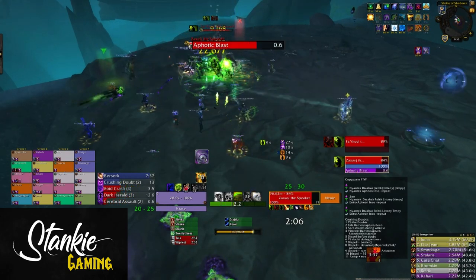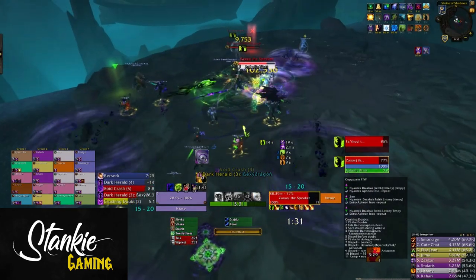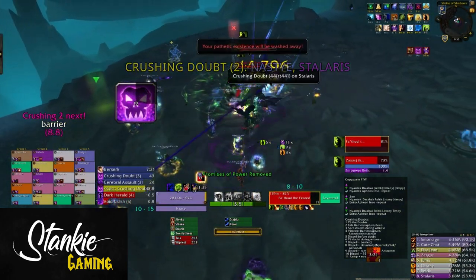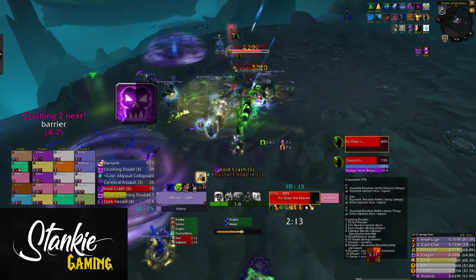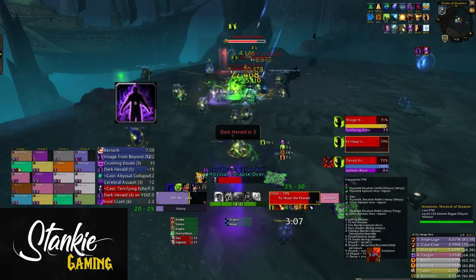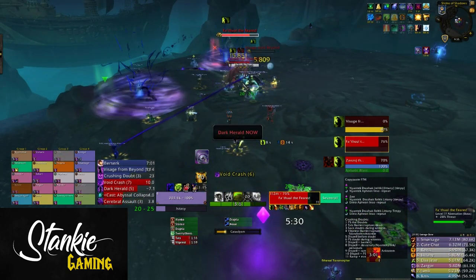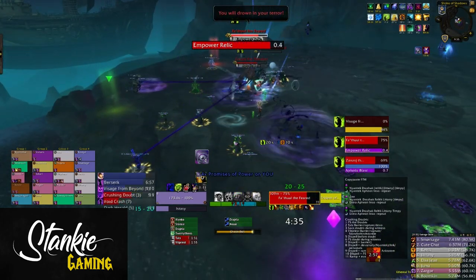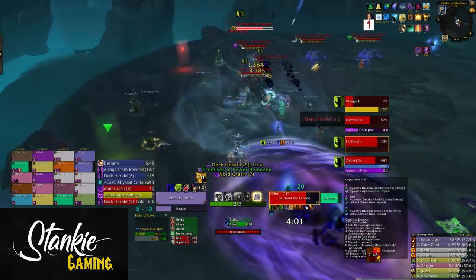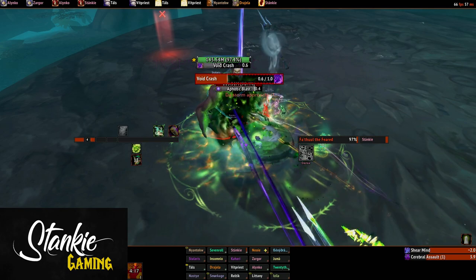Set up a rotation of raid cooldowns to have as much uptime on the buff as possible. When Crushing Doubt explodes, everyone in the raid takes damage — around 50k — which means any player with 9 stacks and no defensive will die. Use things like Barrier, Devo Aura, Aegis of Light, and Spirit Link. Which Crushing Doubts need cooldowns depends on your DPS and abomination timing. You also want an interrupt order for the abominations — melee will need to run around and interrupt if needed. If any kick fails it is pretty much a wipe, so work on the interrupts.